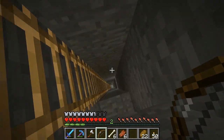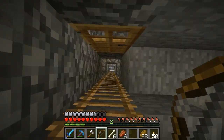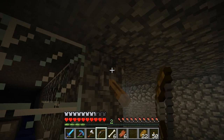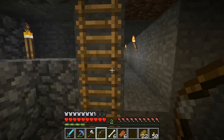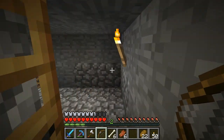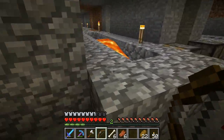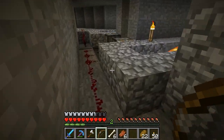Etho kind of went crazy and did a lighting system for his mob spawner area, which I thought was really cool, so I did it too. Except my design turned out to be a lot easier because my pads are 5x5, not 6x6. One lava source block covers two pads, so I only needed 8 of them, instead of however many he had — he had a lot.